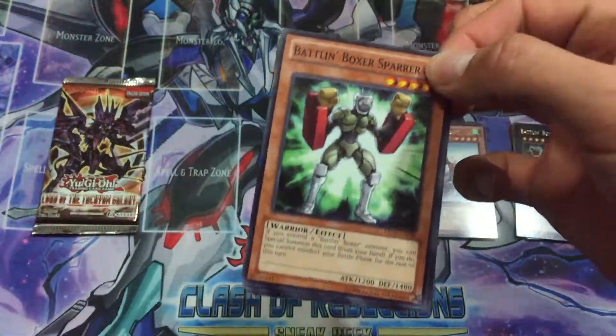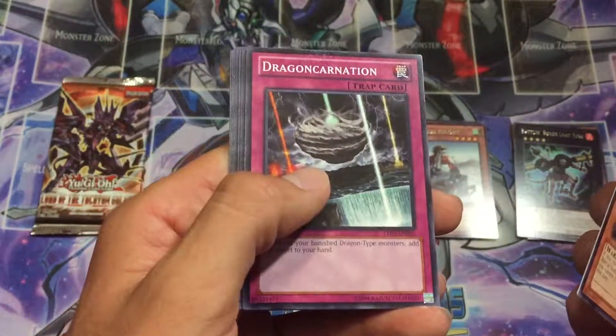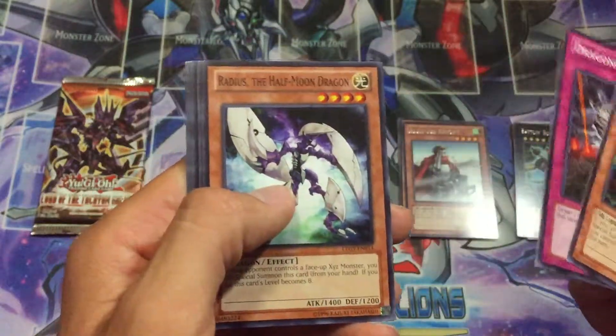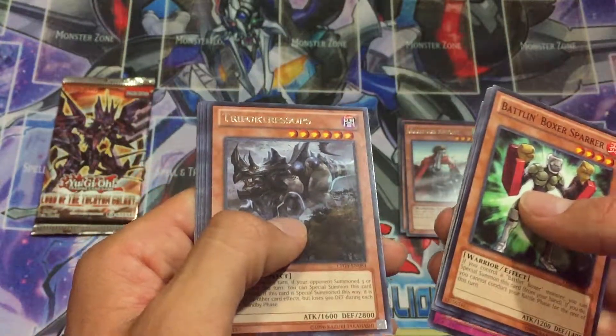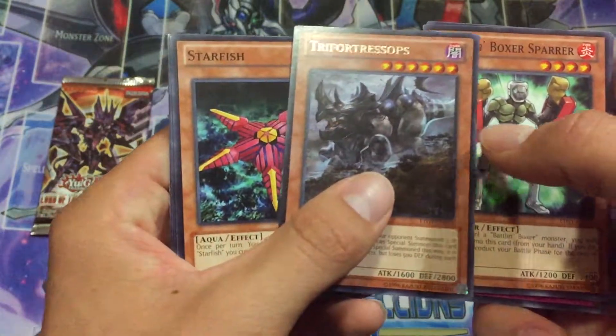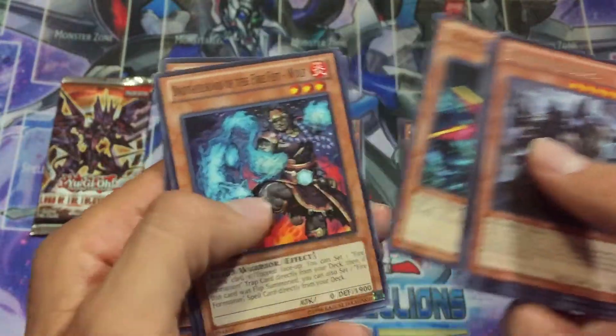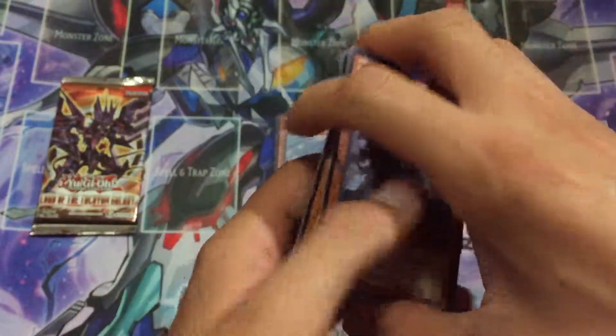Then we have a Batwin Boxer Sparer, a Drakonnection — I believe that's what it is. Radius the Half Moon Dragon, Aerial Recharge, On Terror Tri Fortress Tops, and just a Starfish. Brotherhood Wolf, Mecha Phantom Beast Black Falcon, and Aurora Wing.